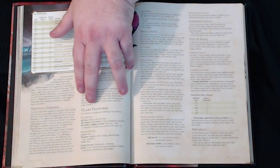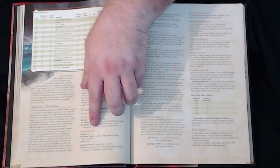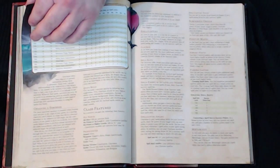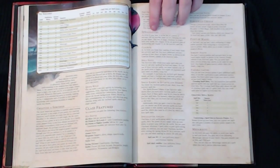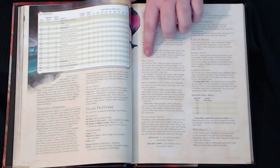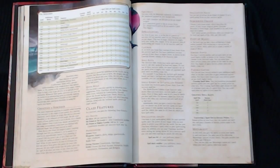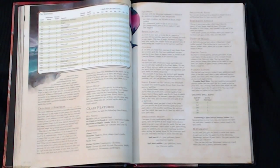For class features, the Sorcerer gets 1d6 hit points per level, plus armor, weapon, and saving throw proficiencies in Constitution and Charisma. There's also a small list of skills to choose from. Spellcasting covers cantrips, spell slots, spells known of 1st level and higher, and the spellcasting ability, which is based on your Charisma stat, along with your spell save DC and spell attack modifier formulas.